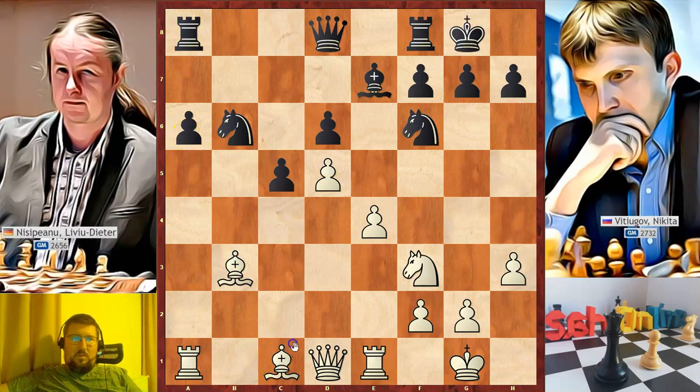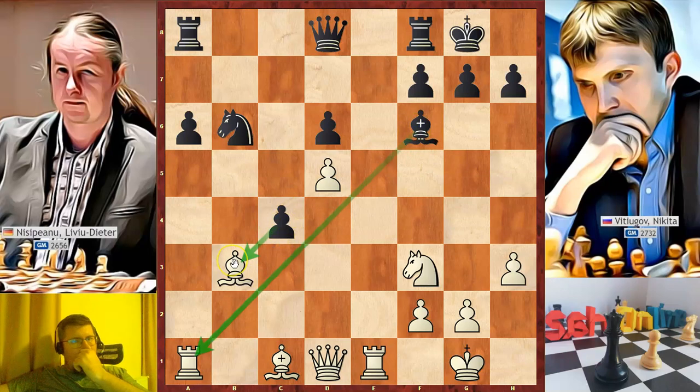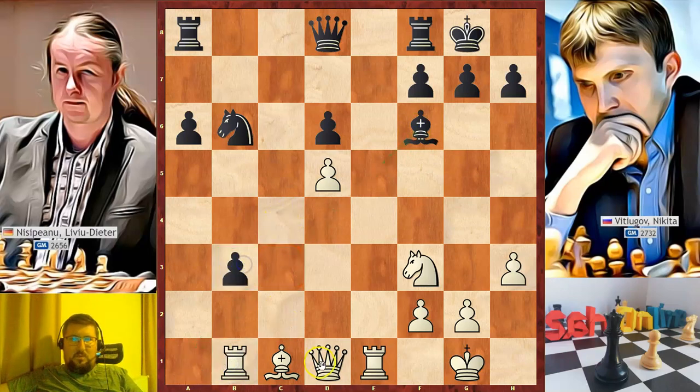White needs to continue development and play bishop to d2 and then pin the knight. In the game, he played e5. Before playing this move, he spent almost 18 minutes. Before playing such a move, we need to look at all aggressive moves that black can make in reply. We see that black can play c4, attacking our bishop — he takes with the bishop back and two pieces are attacked. Rook to b1, c takes on b3, queen takes on b3. So this c4 counter-attack would have been a good option for black.